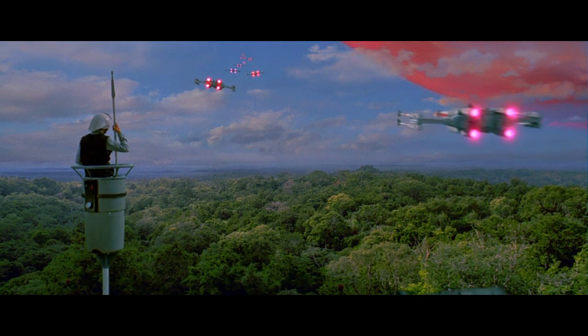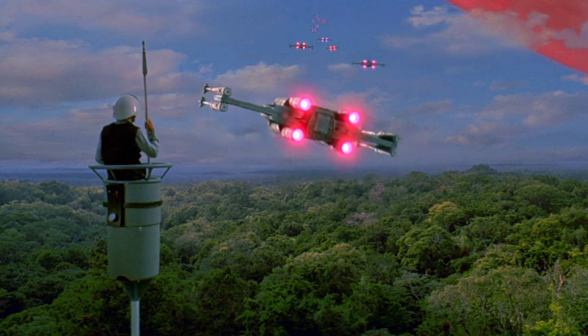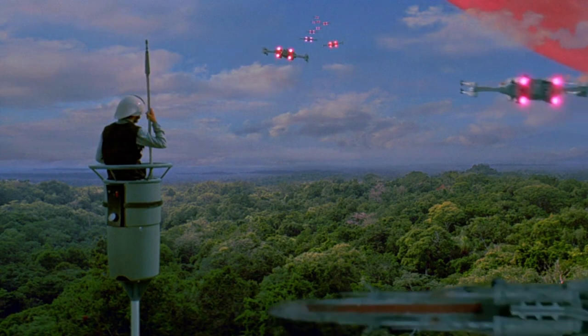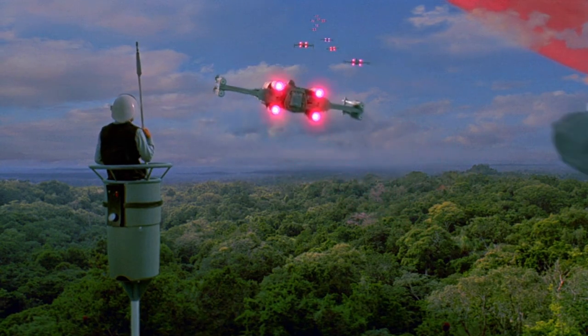Has anyone else ever wondered how this guy actually got up here in A New Hope? And why does he have a spear? How the hell is that going to help him up there? Maybe it telescopes up using those buttons you can see on the outside, but the more I think about it, this thing just makes no sense.